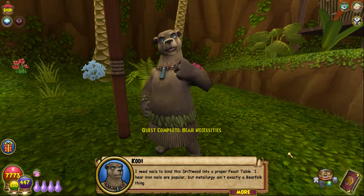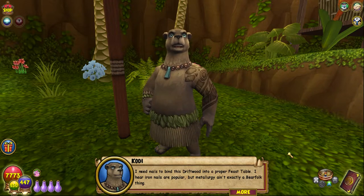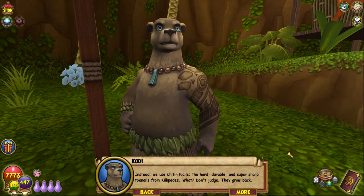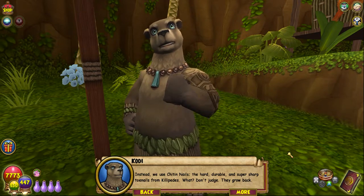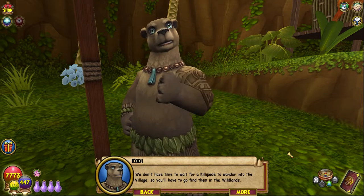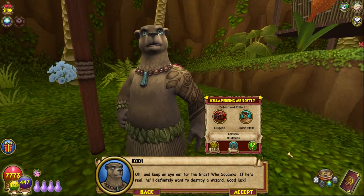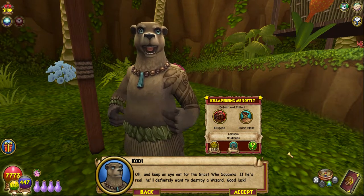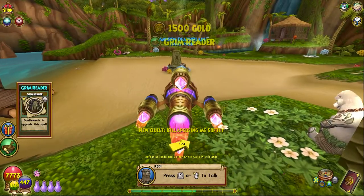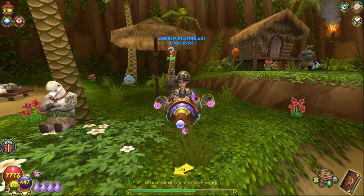'I hear iron nails are popular but metallurgy ain't exactly a bear folk thing. Instead we use Kiter nails — the hard, durable, and super sharp toenails from Killer Pete. What? Don't judge, they grow back. We don't have time to wait for a Killer Pete to wander into the village, so you'll have to go find them in the wildlands. Oh and keep an eye out for the ghost who squawks — if he's real, he'll definitely want to destroy a wizard. Good luck!' That is where we're going to end off today — I hope you enjoyed. Follow, subscribe if you want, leave a like if you want, and as always remember to craft outside the box.